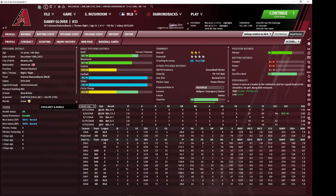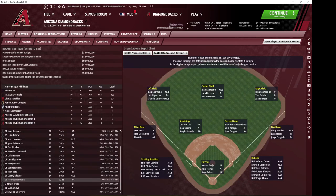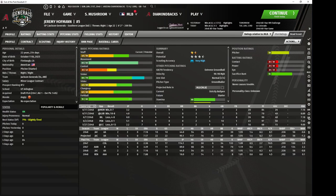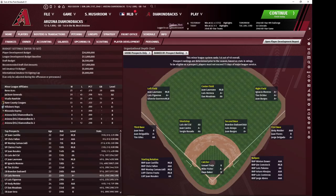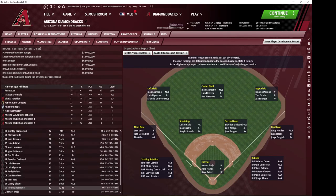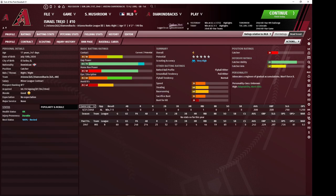Danny Glover — first round draft pick. Jeff Hoffman — another first rounder. Nice four-pitch arsenal, high movement, extreme ground baller, a little below average control. He's probably not going to be a starter for us in the long run but we'll see. Ismael Trejo — another international free agent signing. Nice power and eye, okay contact, good catcher ability. He's likely trade bait.